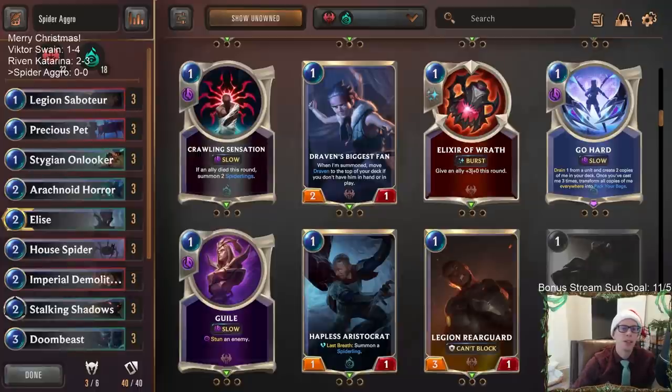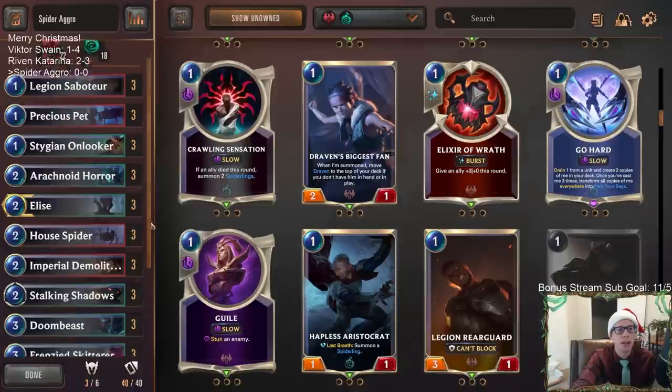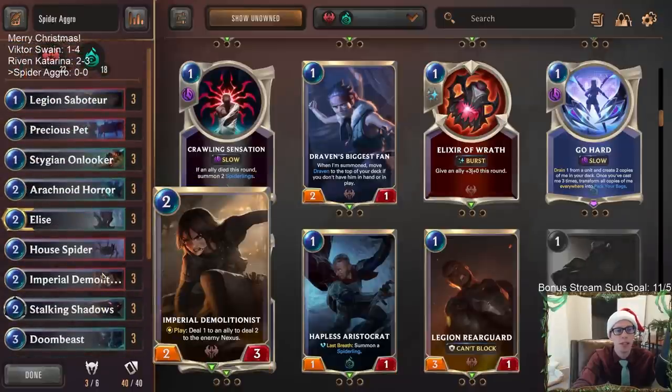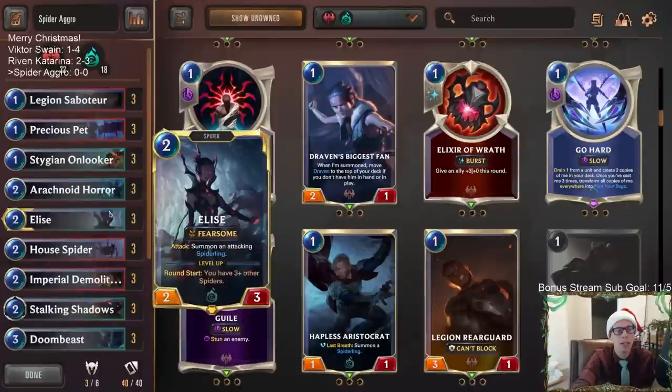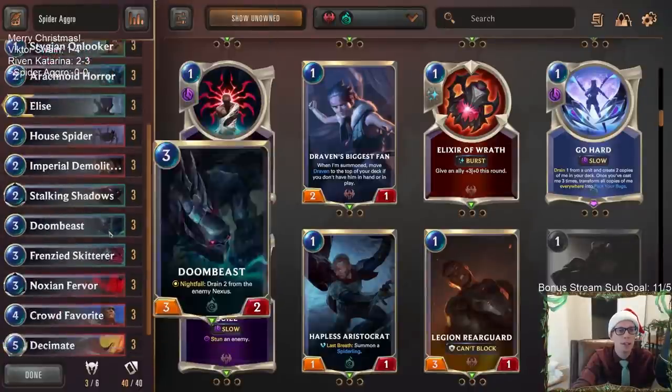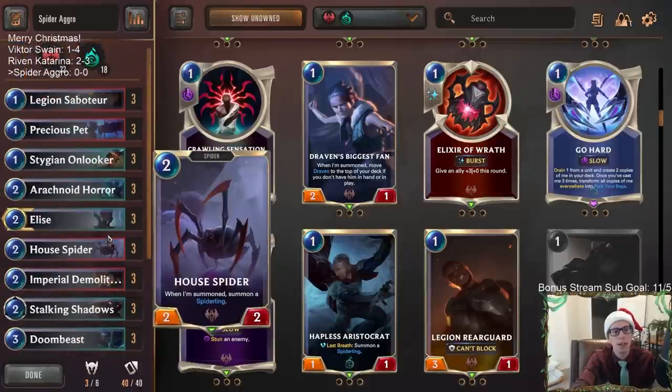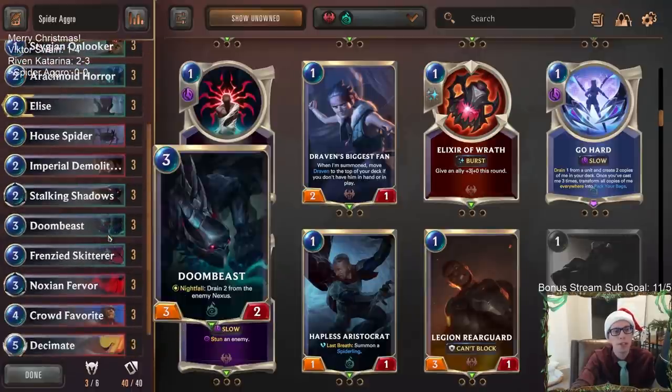Welcome everybody on Twitch chat and YouTube! We're playing spider aggro today because it's Christmas Day, so I wanted a green and red deck for the Christmas colors. We have our green-red spider aggro deck, and there's a whole bunch of Aurelian Sol running around these days. I wanted a fast aggro deck that could go underneath these Targon celestial decks, since it's hard to have a better top end than the invoke cards. So let's play a burn deck — we have our imperial demolitionists and doom beast.